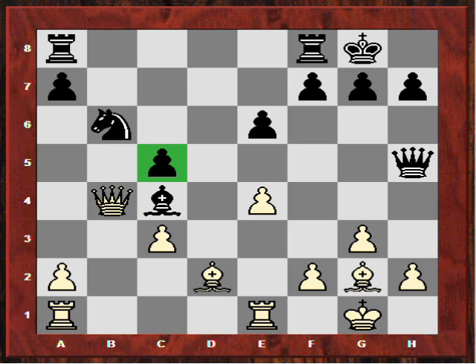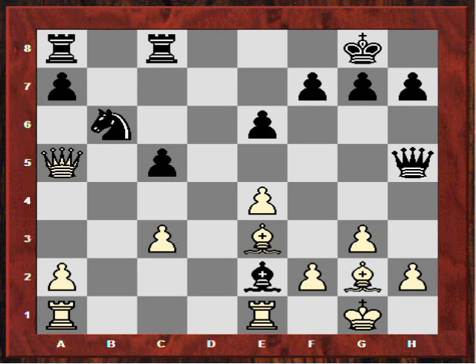Kramnik pursues his queenside pressure with Qa5, not minding the black queen over there — it has no support and no attacking pieces to help it. F5 would be too risky because there's a bishop on that diagonal, so white's position is quite secure tactically on the kingside. Anand plays Rfc8, forced to defend his queenside liabilities. After Be3 we see Be2 — is Anand threatening Bf3 in some variations? But there's another point: to allow Nc4. Against this, Kramnik plays Bf4, provoking Anand into another committal pawn move.